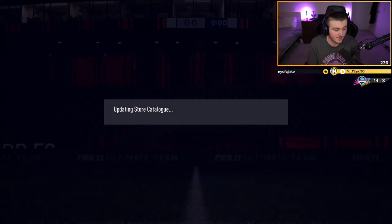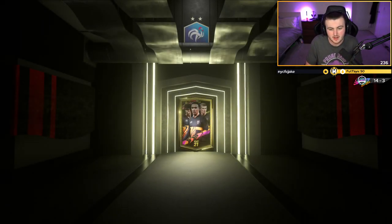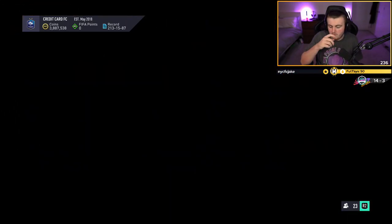People in chat are saying they're getting Mbappe and Neymar, so that's what we're looking for — Mbappe, Neymar, Ronaldo, Messi, or just good fodder really. No walkout in this one, no board either. 12 left, come on EA, at least one more walkout.